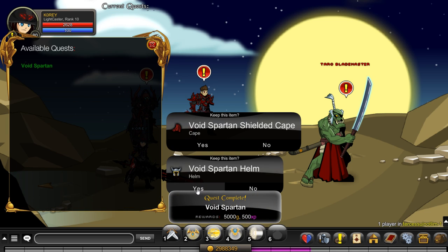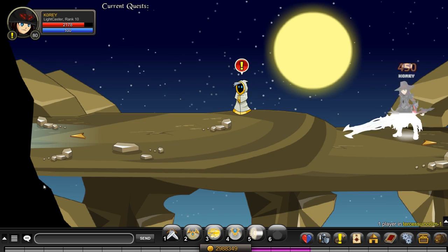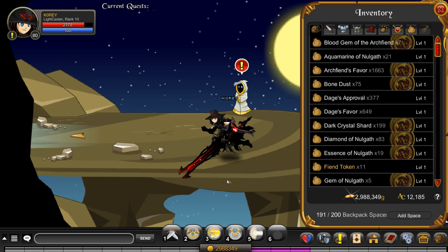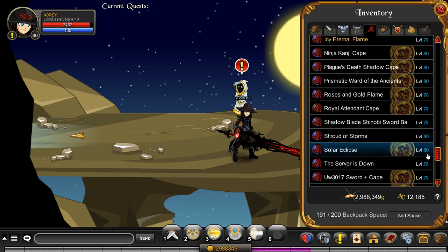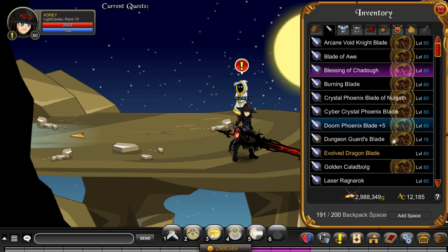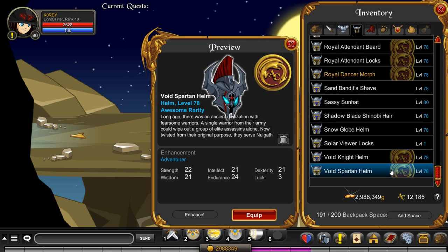We actually got two items. It's pretty expensive — about 500 gold, a 2% drop, and a few other Nalgath items per turn in. You have to farm gold eventually if you're getting bad luck. We got a cape — the Void Spartan shield and sword. Looks pretty nice. I like the gray and red colors, good contrast. And we also got the helmet for the Void Spartan.